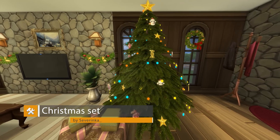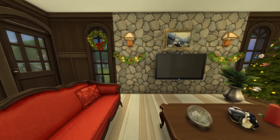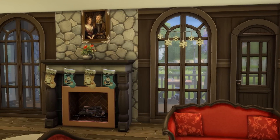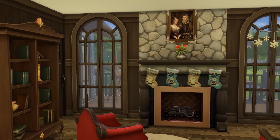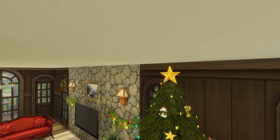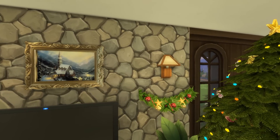Next up we have the Christmas set by Severenka underscore, and it is gorgeous. It comes with a realistic tree, which in my opinion looks a lot better than the tree that we get as the Christmas downloadable content for the Sims. It also comes with its own version of the wreath as well as a few decorations like candles and presents, and it fits in really well with the DLC for Christmas that just recently came out.